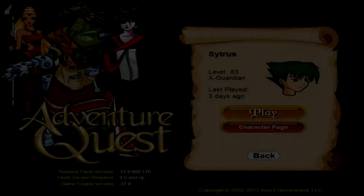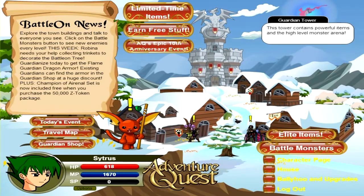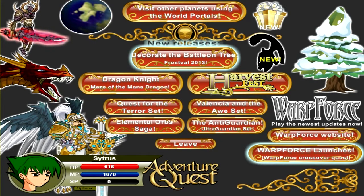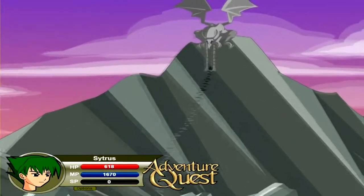What is up guys, it's the Citrus Panda here today and I'm coming at you with episode 73 of our Adventure Quest Let's Play. We are continuing where we left off, which was nowhere because we actually weren't doing anything last time. I want to pick up the pace a little bit on videos. Why don't we click on the Dragon Knight, because last time I saw this it was pretty interesting and I wanted to do it today.